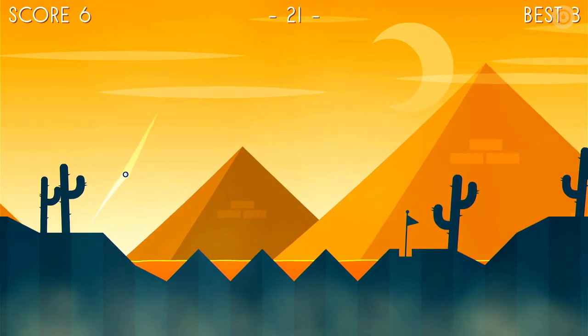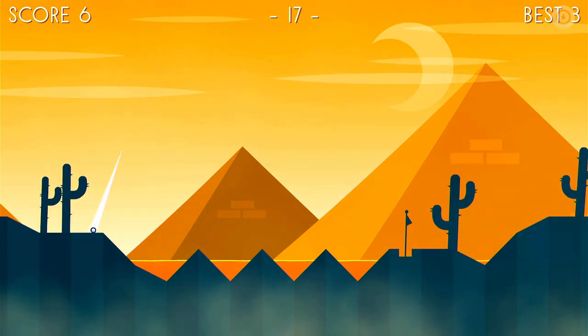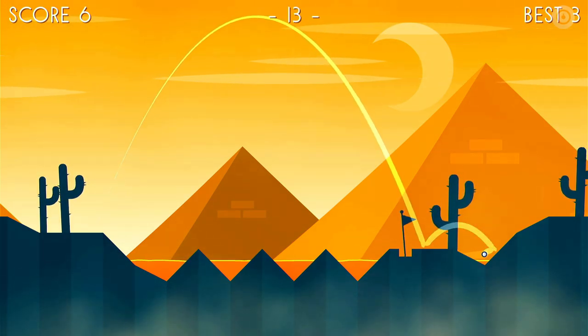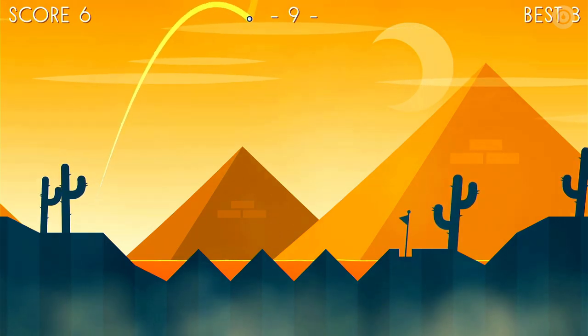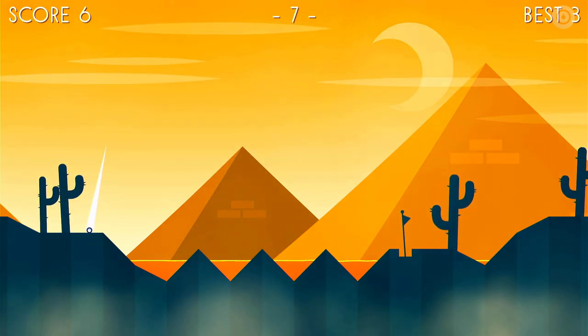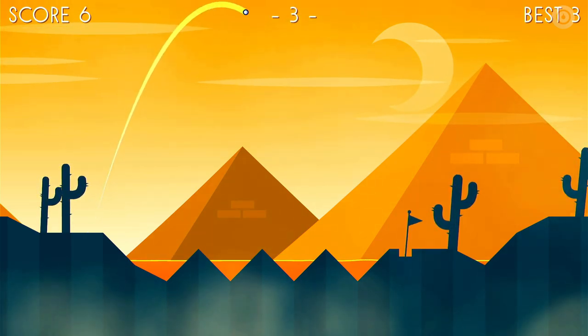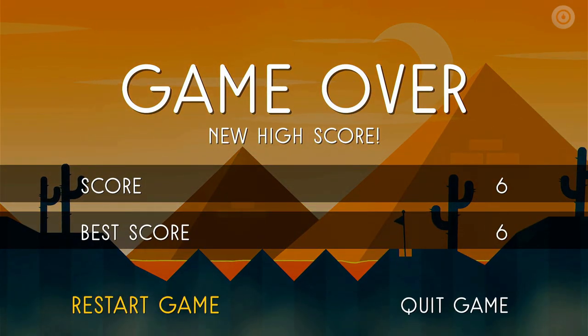When you play multiplayer, as I say it's local, but you can set a number of things like gravity, handicaps, that sort of thing. These lava levels always do for me — look at the ridiculous patch of land you've got to land that ball on. And there we go — six!